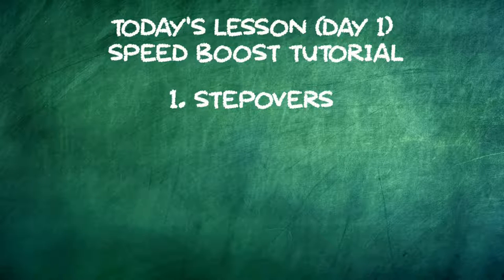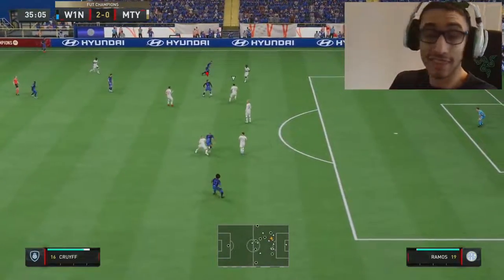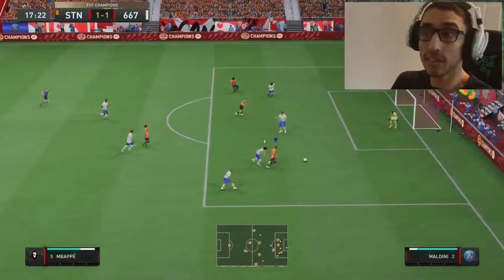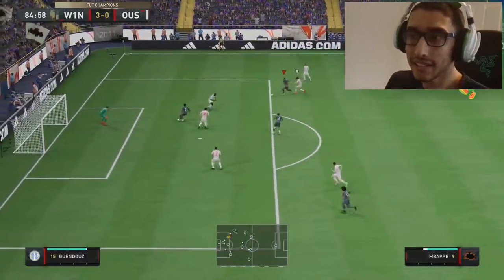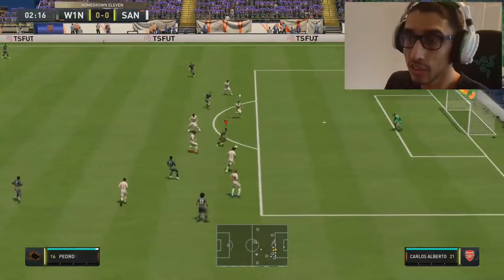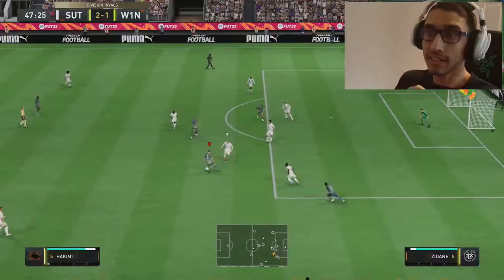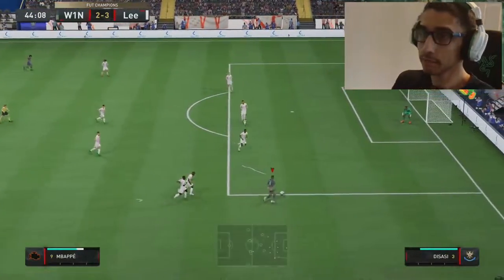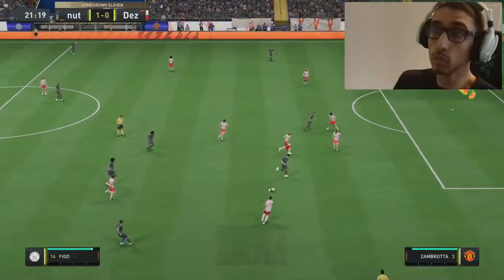The second part of today's tutorial is the L1/LB speed boost — this is my personal favorite. You're going to see we just fly into space. I love doing this because you can really bait with it. It's a quick way to attack even just two or five yards of space. As you can see, the player gets that quick acceleration into the little gap, and if your opponent isn't reading it, it's basically impossible for them to catch up. I really love this, especially if someone is always expecting step overs.